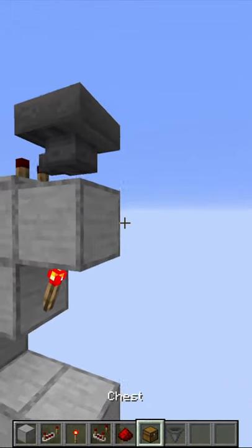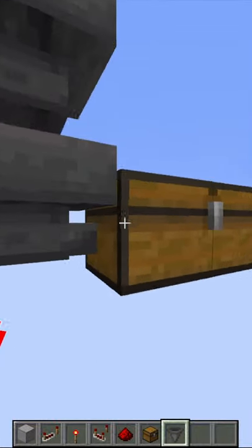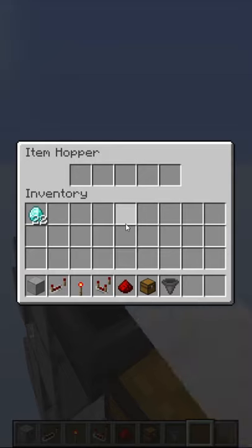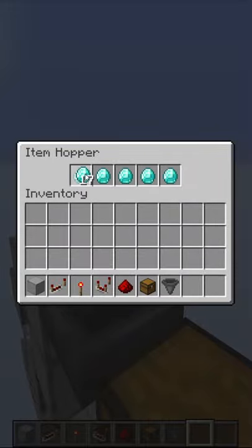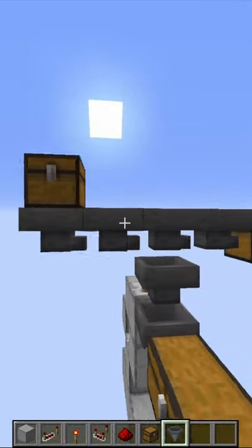Below the hopper place a solid block and put a double chest in front of it. Then break the solid block and place a hopper facing into the chest. In the hopper that's facing into the comparator, you have to place 22 items. Then place a hopper line over the item sorter.